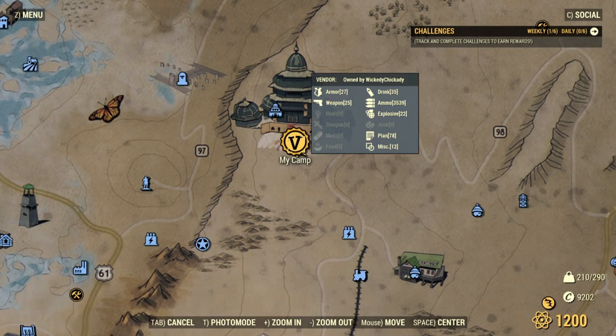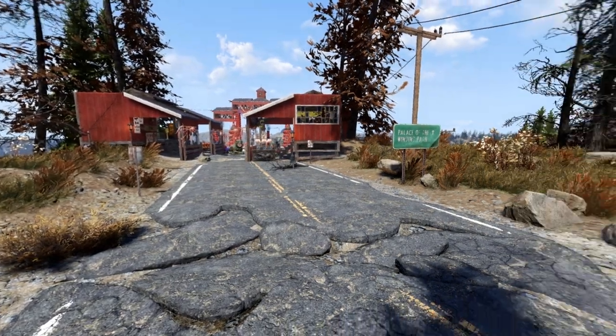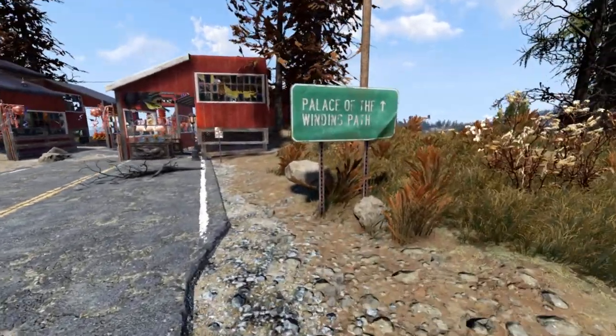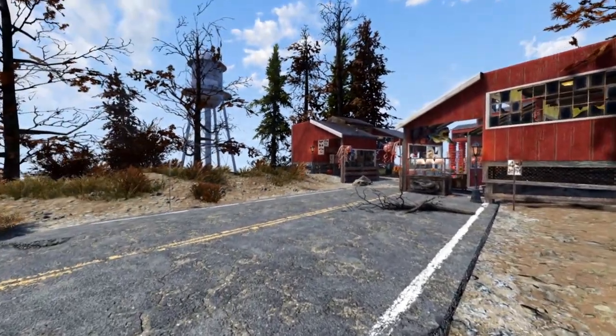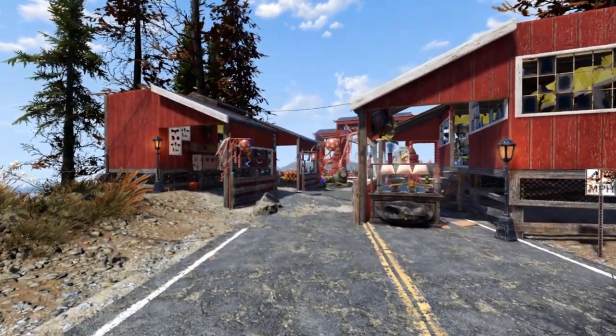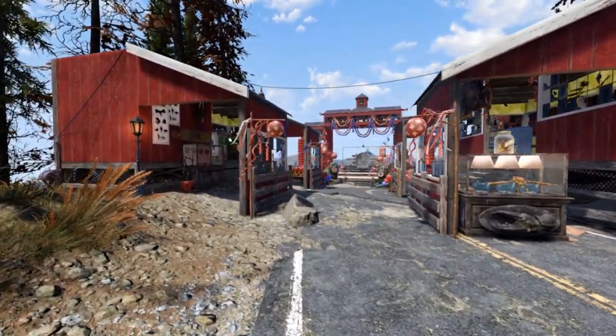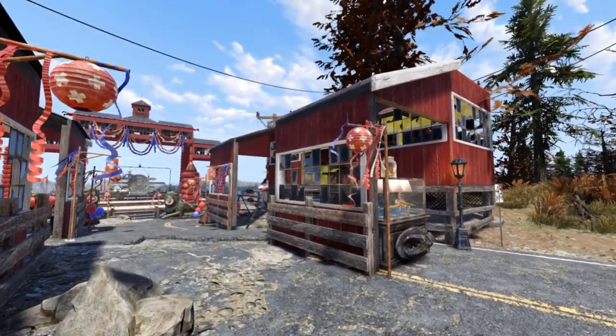My camp is located just outside the Palace of the Winding Path, which I chose for the view. There's a tourist overlook up on the hill that has a little bit of buildable space right outside of it. I needed a space for my crafting benches and my vendors, so I made these little market stalls. Later in the video I'll show you how to make these hanging walls.